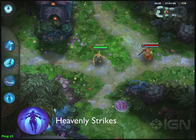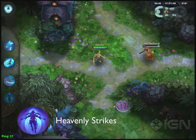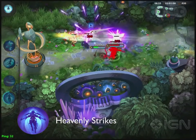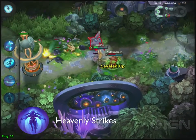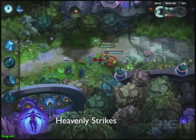Heavenly Strikes is Cottontail's ultimate. When activated, a target selector appears below her feet. Grab and drag the target selector onto as many enemies as you wish. Cottontail will jump into the air, becoming untargetable as she flies around the screen slicing all the enemies you've selected. After a short period of time, she will return to the location where she left. This move is an amazing finishing touch to a kill, and is also super powerful in a full three-on-three team fight.